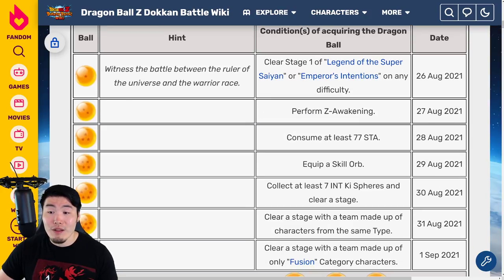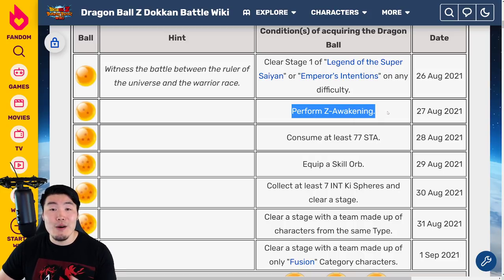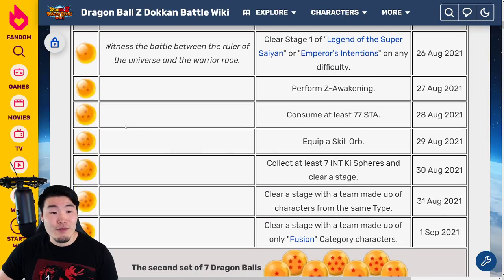For the two star ball, available on August 27th 2021, you have to perform a Z Awakening. Very simple — just Z Awaken any unit and you'll get that two star ball. For the three star ball, available on August 28th 2021, you have to consume at least 77 stamina. Just do any events that require stamina until you use up 77 and you'll get that ball.